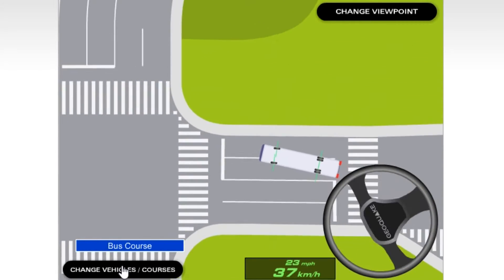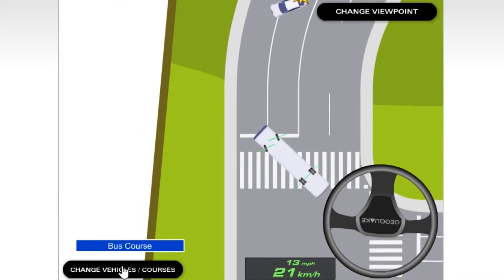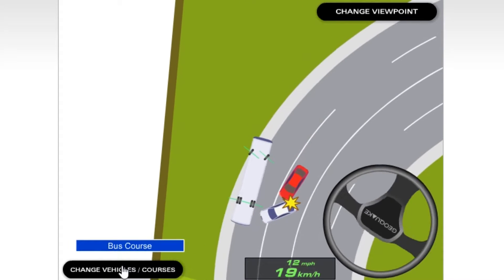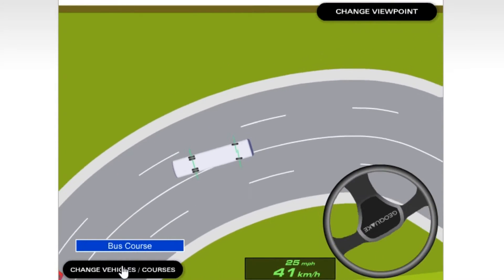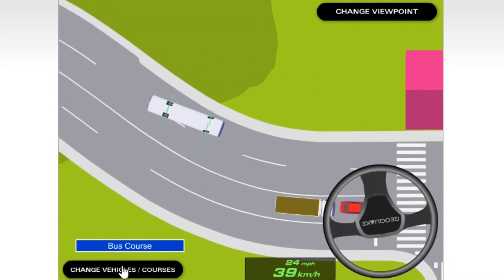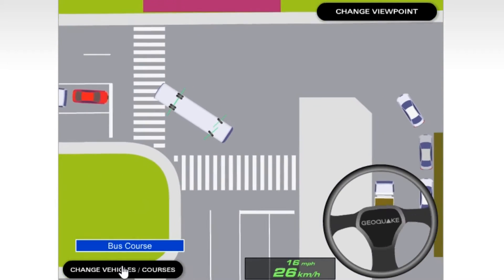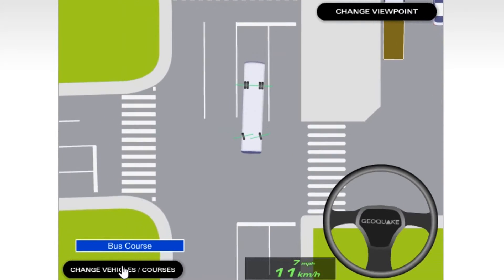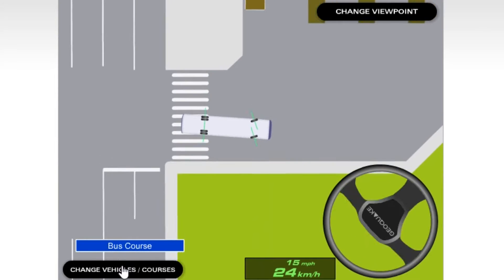The course is designed for the specific vehicle. There's a simulated crash there — don't crash into that, otherwise you get involved. There's a little bay there and the other vehicles will move no matter what you do. You can attempt to pull into the bus station correctly, without reversing, like a good bus driver.